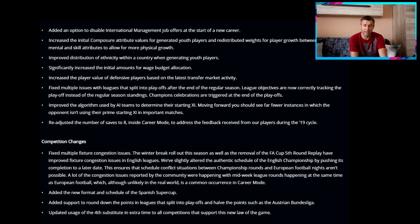The player value of defensive players was also increased based on the latest transfer market activity — Van Dijk went for 75 million to Liverpool, Maguire joined Manchester United for 80 million — so it's realistic that some big defensive players now go for 70-90 million in career mode. Finally, they improved the algorithm used by AI teams to determine their starting eleven, so you should see fewer instances of opponents not using their prime starting eleven in important matches.